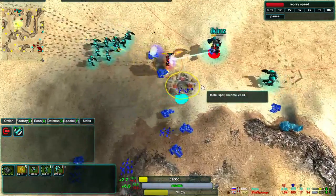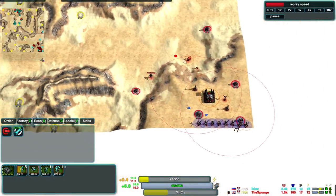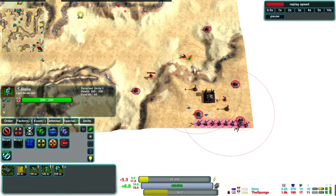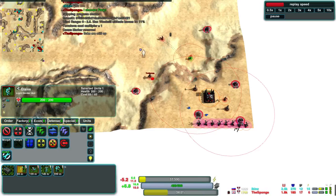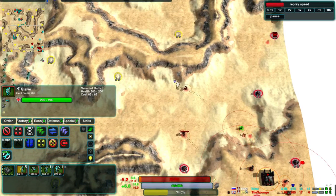Ickens is bringing his Commander forward to help out, taking out that Warrior. It's not looking so good for the Sponge at the moment, but he's taken the opportunity to take some extra Metal Points, so he's actually ahead on economy right now. The Sponge is complaining that Ticks are overpowered — which they kind of are against Glaives, but they're very hard to use well in the later game when people start having Warriors.